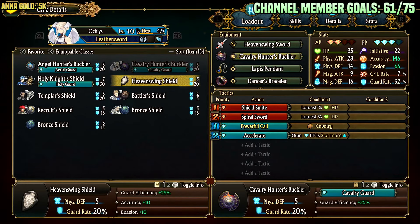Her default shield, Heaven Swing Shield, gives guard efficiency plus 25% and guard rate plus 20%. It also gives accuracy and evasion, and her passive evasion becomes 66, which is pretty ridiculous. You also have to consider that ground melee has half the chance of hitting a flying unit, so combined with her high evasion, ground melee will typically just miss her outright. The only thing you really have to worry about are archers.